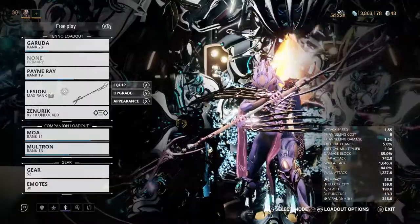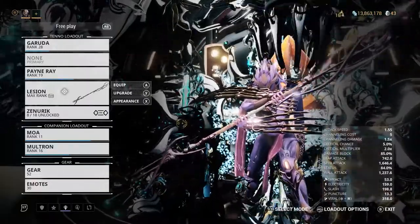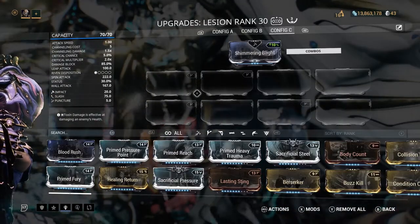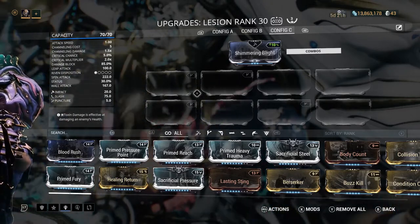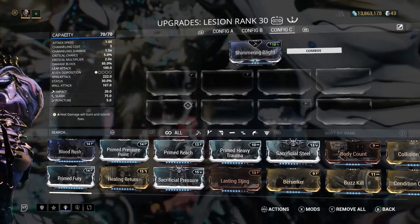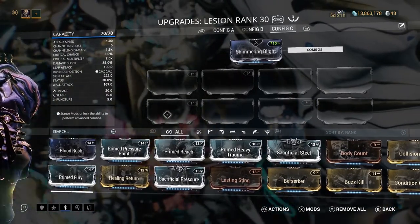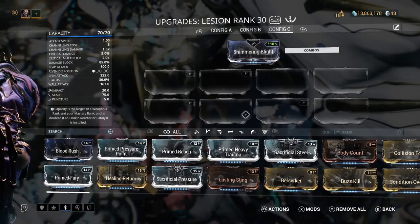I think I'm going to cover three types of weapons in this video for modding: status weapons, crit weapons, and weapons that have great attributes in both crit and status. One thing I just want to note before this video gets too in-depth is that it does not account for creativity. Just because you see what I like to do with my weapons, I absolutely encourage you to make your own builds and see what works best for you and helps you have the most fun.